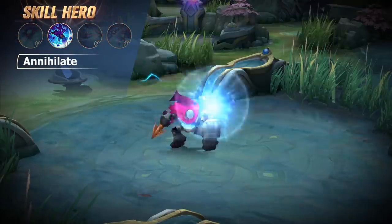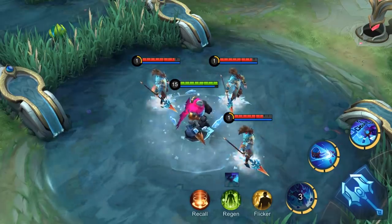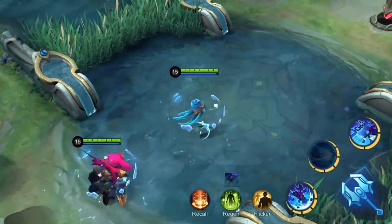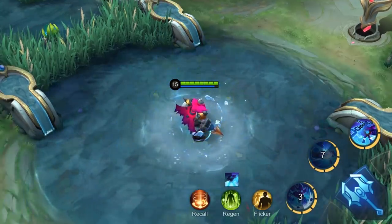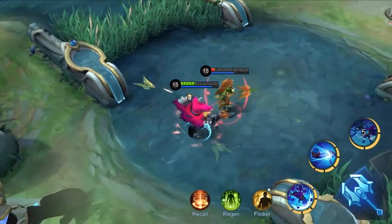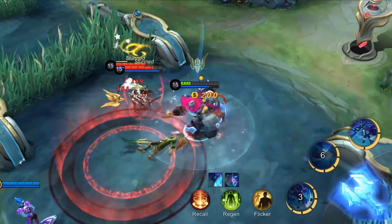First skill: Annihilate. Atlas smashes the ground and causes three explosions, dealing magic damage to the enemies. If using this skill in ejected state, both the pilot and mecha will cast Annihilate. This is Atlas's most important source of damage, which can be doubly effective when used in ejected state.